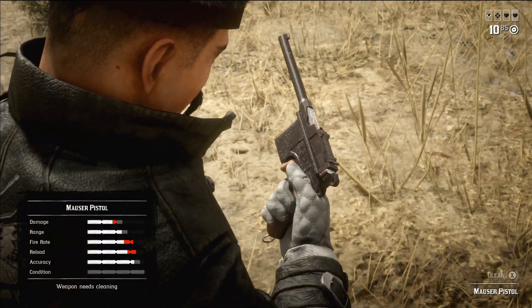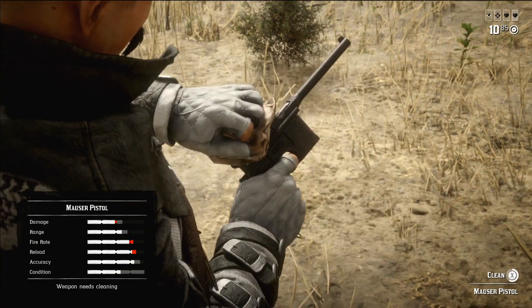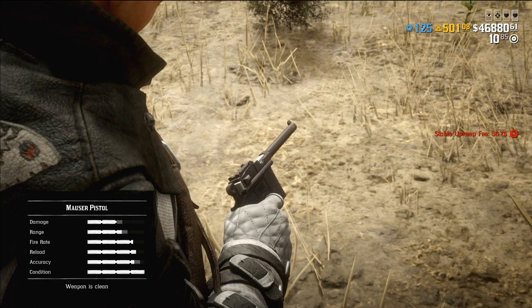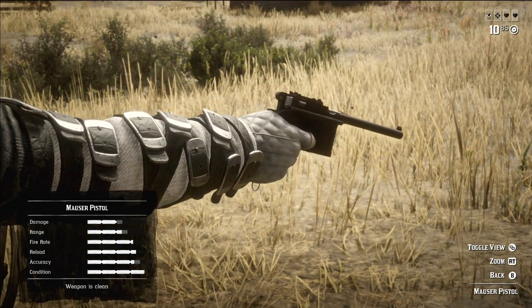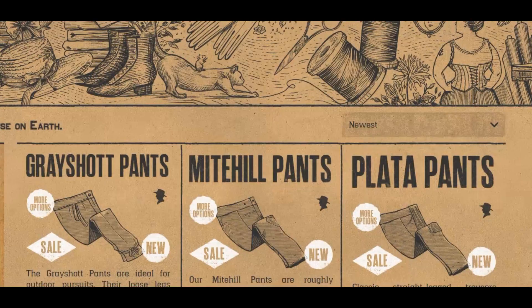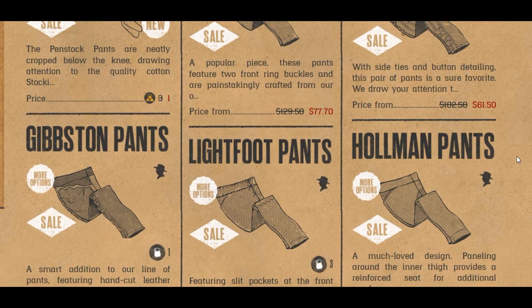First of all, we have a discount on all the pistols and holsters. As always, I suggest you buy the Mouser Pistol with a discount if you haven't done it yet. The semi-automatic pistol is a fine choice as well, but the Mouser Pistol has more ammo. Next, we have a discount on all the pants and skirts if you have a female character.